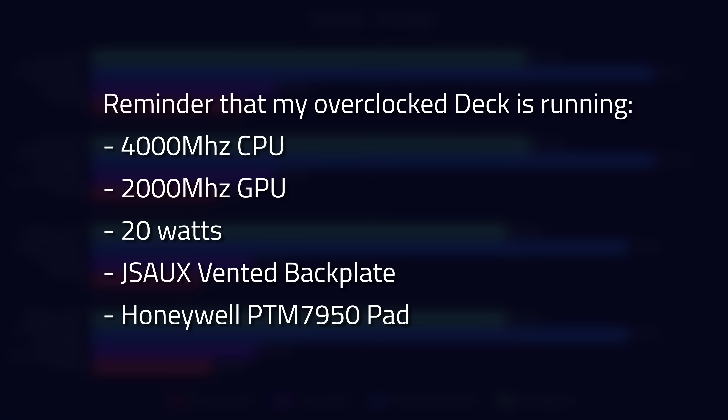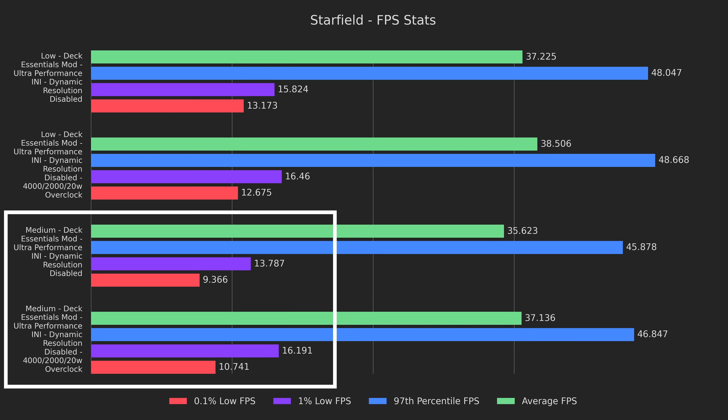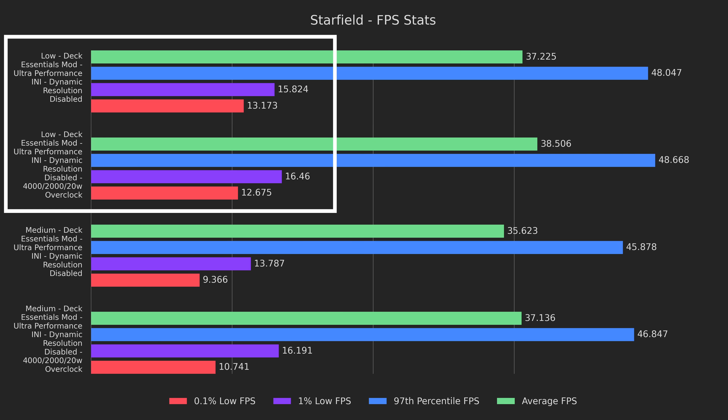Next up is overclock testing, and a reminder that I'm running at 4GHz on CPU, 2GHz on GPU, and a wattage of 20. Overclocking results were definitely better than stock, but not as high as I'd hoped, which really goes to show how much compute you need to get a single frame out of Starfield. We saw averages increase by 3% and 4%, and the 97th percentile results increased by 1% and 2%. The lows on the medium preset increased by 17% and 15%, but the lows on the low preset were nearly identical.